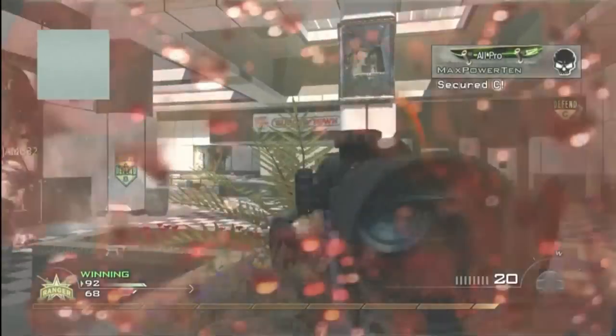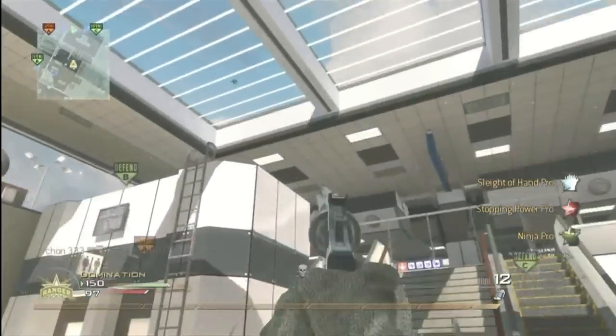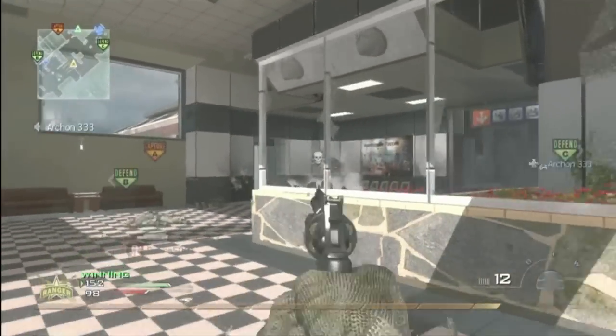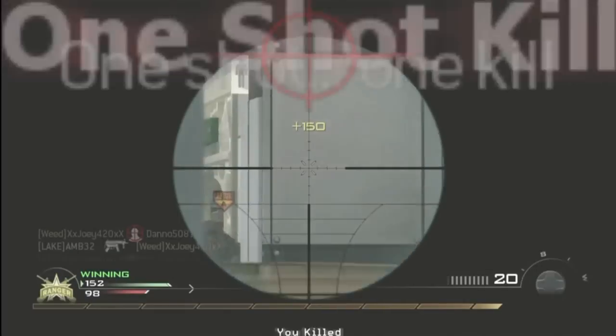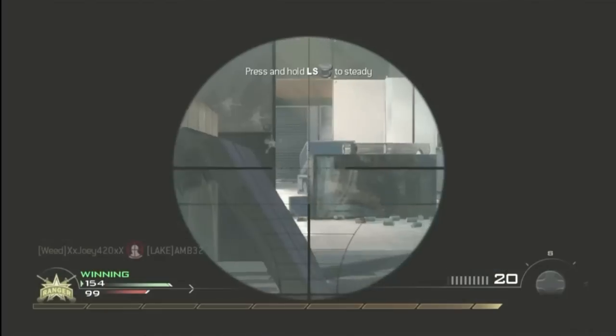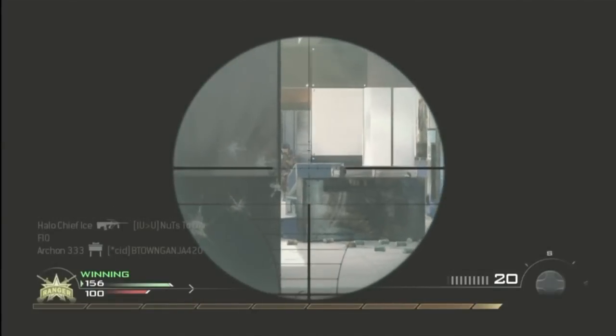Just don't let one guy on your team capture all the flags. When you control C, you want to control it from Burger Town all the way over to the top of the escalators. You don't want anybody coming up those escalators — watch that ladder to the left, watch that hallway, and don't let them come around the corner of Burger Town. A lot of times I see people aren't controlling enough around C and they're too far back, like they have three guys at Burger Town — and they're just going to keep losing it.